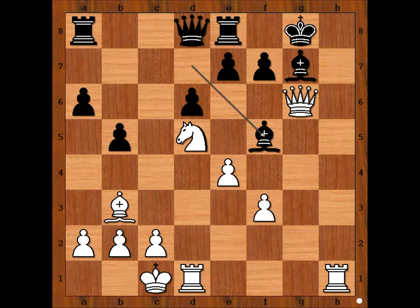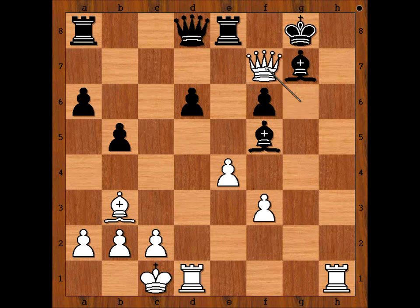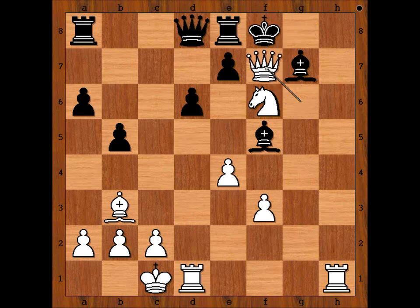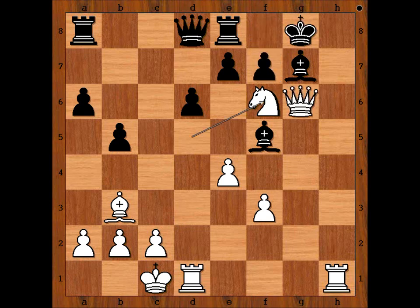Conce played bishop to f5. White played a move and black resigned. What is the move? Can you see the move? Black resigned in view of this continuation: if pawn takes knight, then queen takes on f7, checkmate. And if king goes to f8, still queen takes on f7, checkmate. That is why Conce resigned in this position.